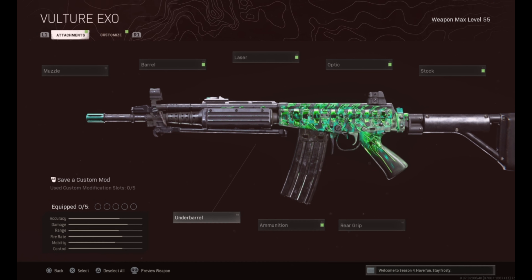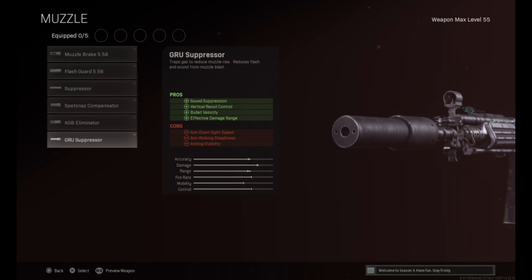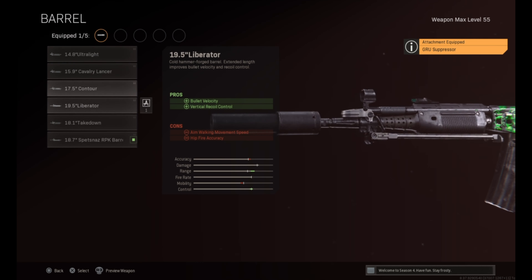As far as the muzzle goes, you're gonna use the GRU Suppressor. This is going to give you sound suppression, keep you off the mini map, vertical recoil control, bullet velocity, and effective damage range. As far as the barrel goes, you're gonna use the 19.5 Liberator for bullet velocity and vertical recoil — you want your bullets to get there ASAP, basically stamp them direct.